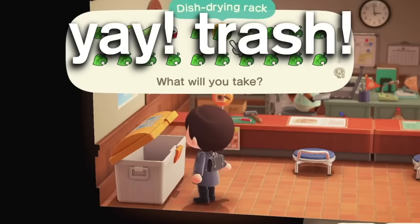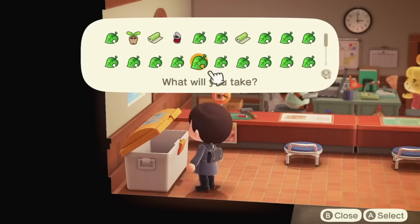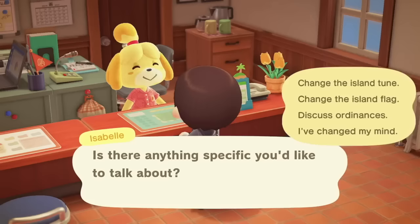If you head into Resident Services, you can find certain exclusive items in the recycling bin. For example, this is where you can find the sloppy set of furniture, which is a really cool exclusive type of furniture for your favourite lazy villagers — or just your own house. Honestly, it's one of my favourite furniture sets in the entire game.